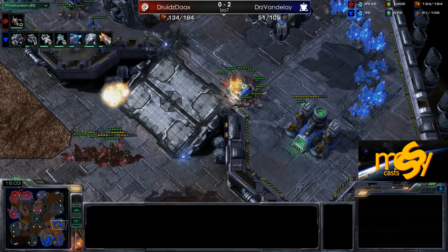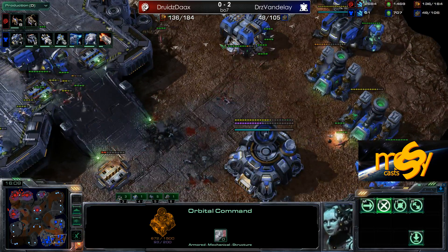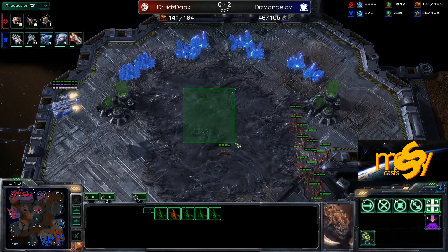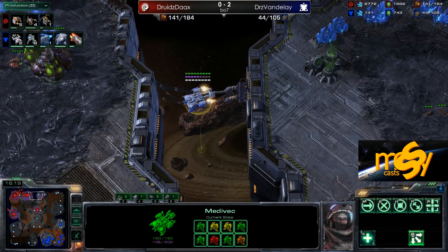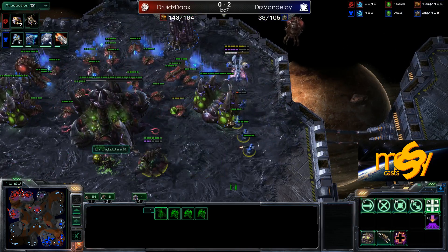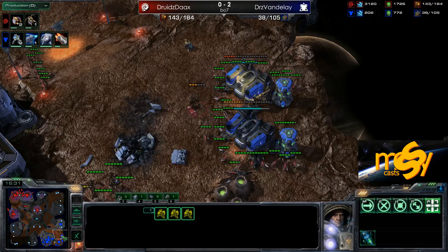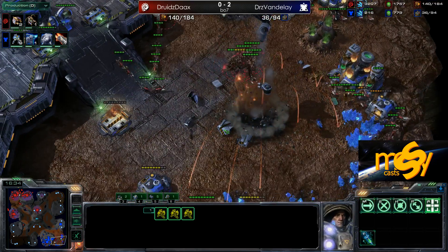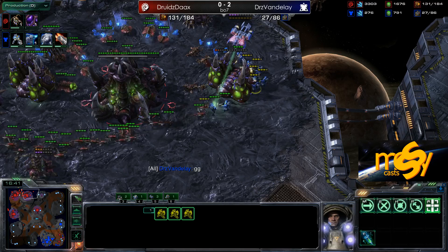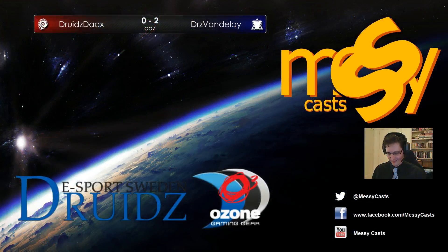This looks like it will be GG in any moment. The base has been lifted, Zerglings are everywhere. The drop did take down the third — it did some damage — but compared to what Dax has done, it doesn't matter. GG.